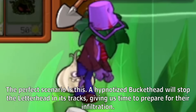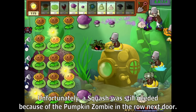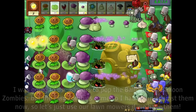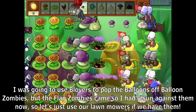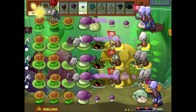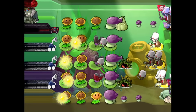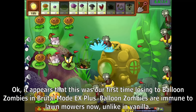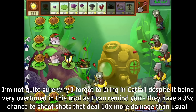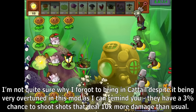The perfect scenario is this: a hypnotized Buckethead will stop the Letterhead in its tracks, giving us time to prepare for their infiltration. Unfortunately, a Squash was still needed because of the Pumpkin Zombie in the row next door. I was going to use Blover to pop the balloons off Balloon Zombies, but the flag zombies came, so I had zero sun against them. So let's just use our lawnmowers if we have them. It appears that this was our first time losing to Balloon Zombies in Bruno Mode EX Plus — Balloon Zombies are immune to lawnmowers now, unlike in vanilla. I'm not quite sure why I forgot to bring Cattail despite it being very overtuned in this mod, as they have a 3% chance to shoot shots that deal 10 times more damage than usual.